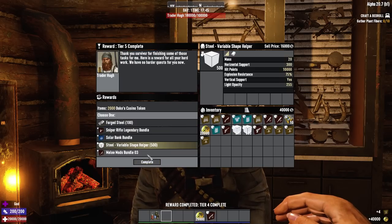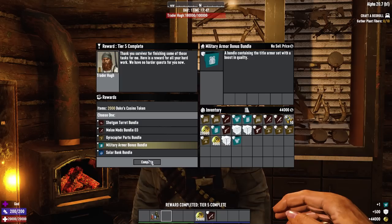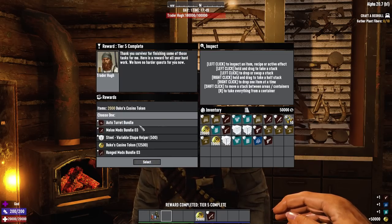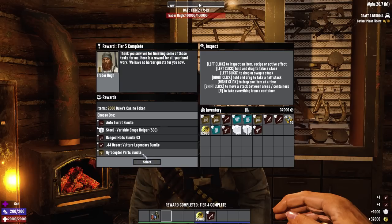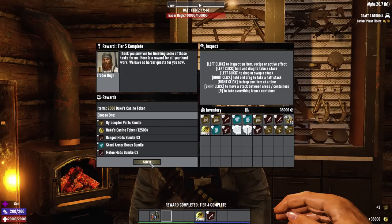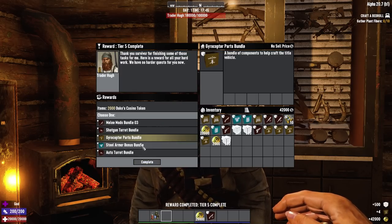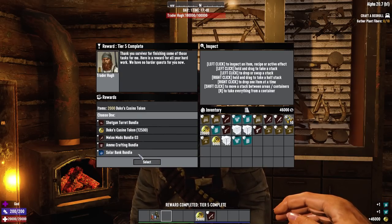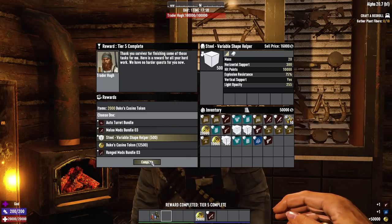For tier 5, the main things you're looking for are any of the legendary gun bundles — those give you a guaranteed level 6 version of some kind of tier 3 gun depending on what bundle you take, like auto shotguns, sniper rifles, or SMGs. You can also get 500 steel blocks, which are great for quick building, can be sold for a ridiculous amount of money, or smelted down for other metal needs. You can also get 100 forged steel, but never take that one — the 500 steel blocks is worth 5,000 forged steel.